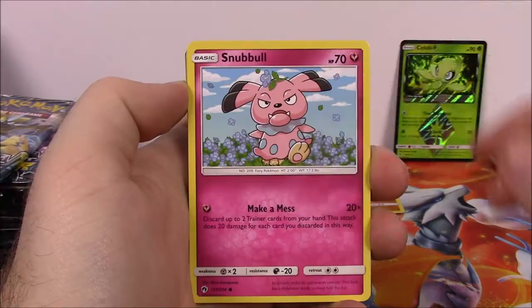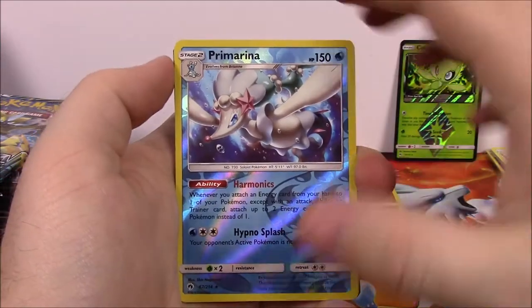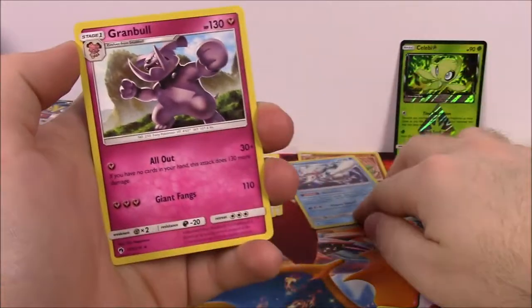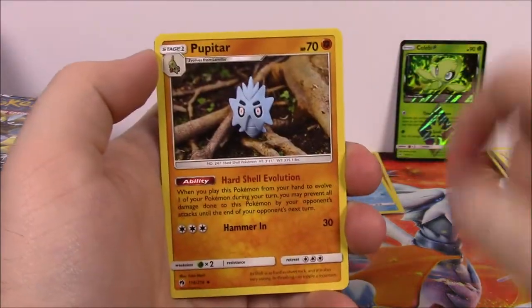Fighting Energy, Net Ball Trainer, Collection, Sightseer Trainer, and the code. Next up is Snubbull, Mareanie, Cyndaquil, Poipole, Combee, Primarina Reverse Holo which looks nice, and a Granbull as our rare. Then we've got a Steel Energy, Trumbeak, Pupitar, Lampent, and the code.